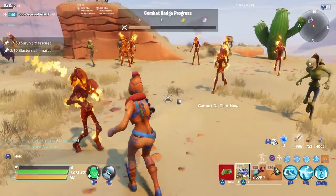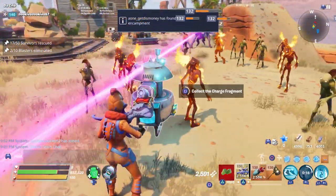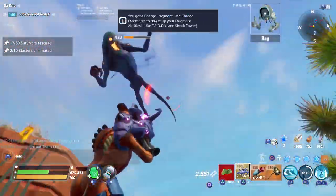One thing I noticed with Parasaur Jess is that she doesn't really have the best abilities when it comes to dealing damage. I don't really like the shock tower, and seismic smash is not the best ability either.